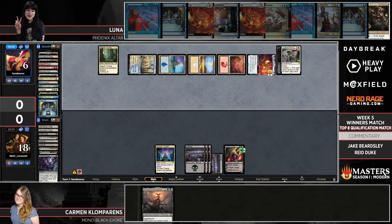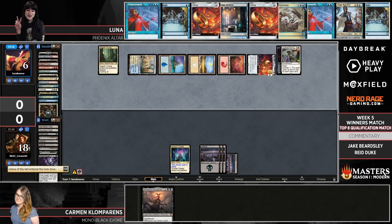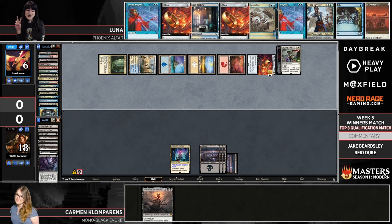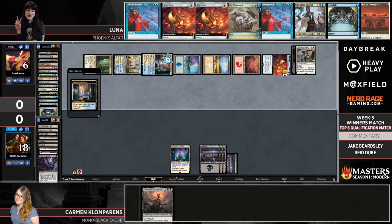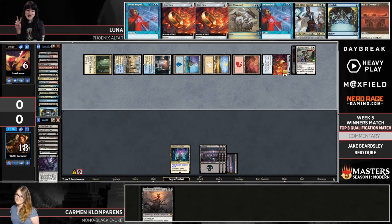It looks like Luna found a Prismatic Ending to close that off. But Luna is going to be at two life. Shieldred might manage to stitch together the last couple points for Carmen. It looks like Carmen is going to win by just casting the Shieldred — Luna will take four from the One Ring, two from the draw step. She can't really activate the One Ring with Shieldred on the battlefield. One way or another, it seems like Carmen stole this one in the face of overwhelming card advantage.